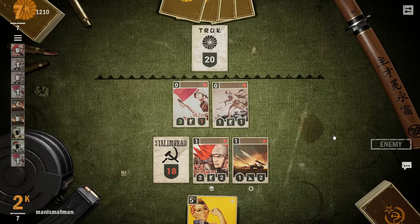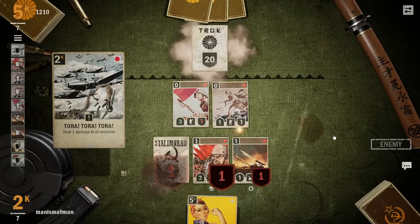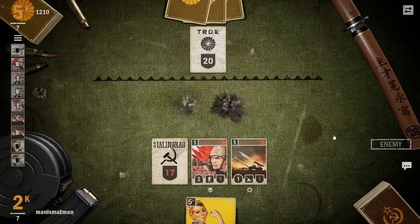I need to draw ASAP because I'm currently sitting on one card and they're sitting on four. I've got a lot of board control but they're all fairly squishy. And then — Tora Tora Tora.